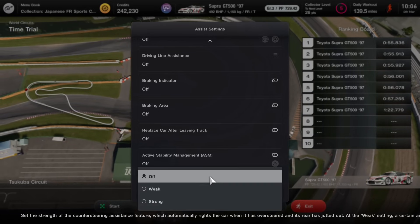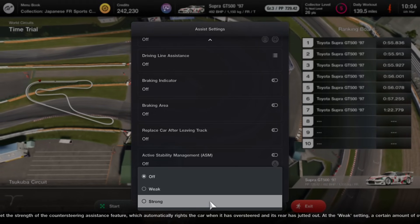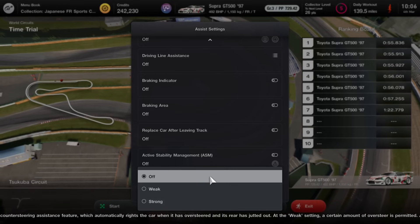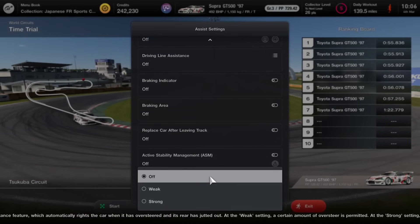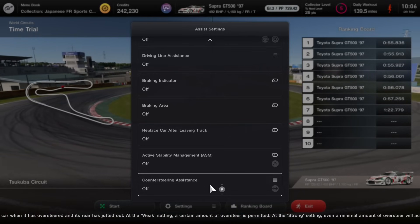Counter steer assistance is the next option, and like the previous one it is enabled for sport mode — certainly for Race A, whether that will change in the future who knows. I tested driving with this on strong and could barely notice any difference; I could still spin out. I would highly recommend leaving this turned off.